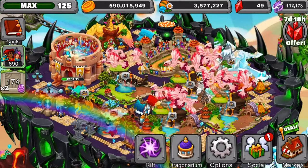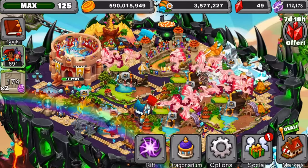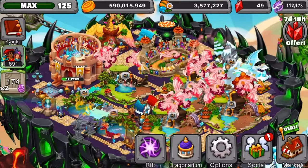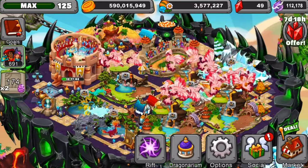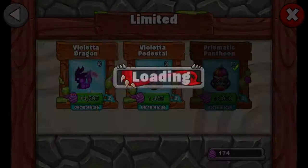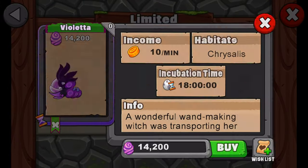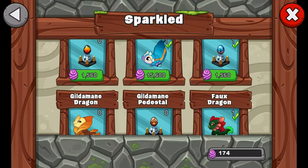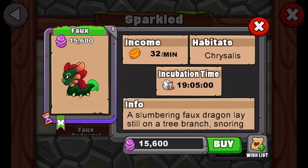Recently they released a new dragon in Dragonvale, which I'm still not able to get yet — I haven't bred it yet, so that's not the title for today. But the big title for today is that we actually got one of the dragons from the event. I did buy one of the dragons from the event recently. It wasn't this dude — I'm working on breeding this dude — but it was actually this guy right here, so I got him so I could breed the other dragon that came out recently.